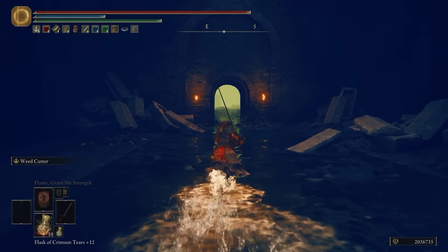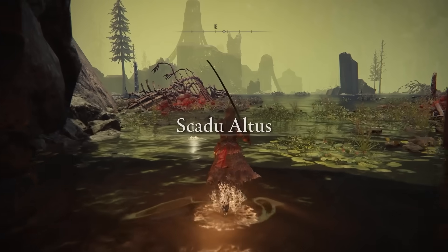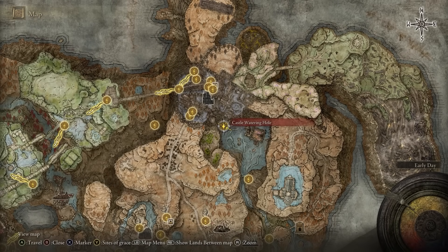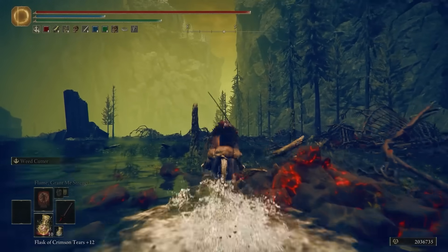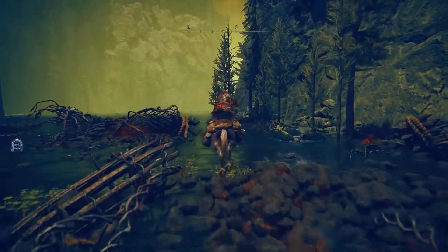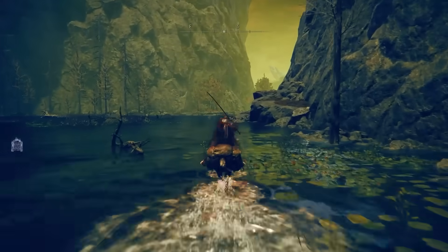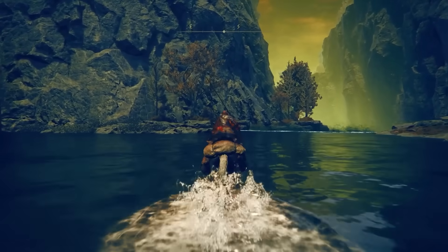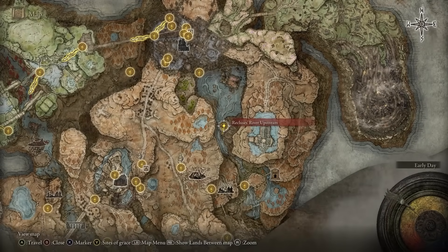This will bring you to the bottom water location. I'll show you the Site of Grace where we're just about to unlock here at the Scadu Altus — it's located right over here for your reference. Now we're going to go ahead and head south. When you get to this waterfall, we're going to go to the left side. You'll see there is a Site of Grace here, and here it is on the map.